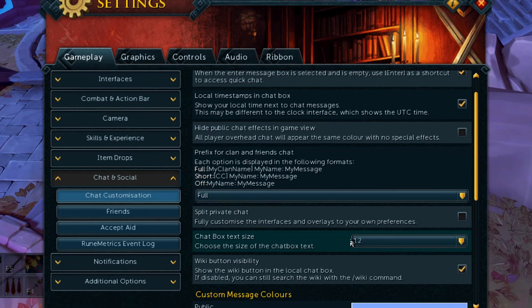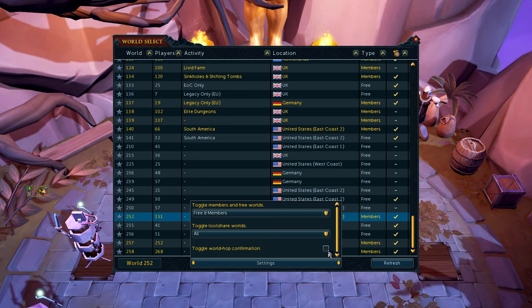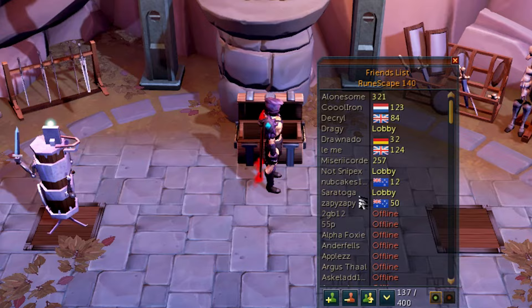In your world select, you can click settings to turn off the world hop confirmation when hopping, allowing you to hop quickly without needing to go through another interface. And if you didn't already know, you can quickly hop to your clan mates or friends by right-clicking them in the list and choosing join.